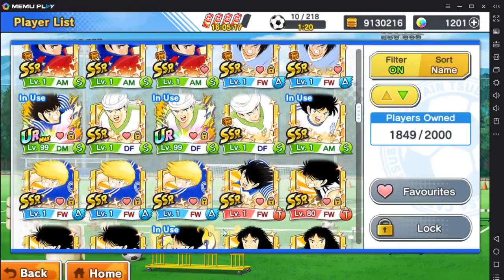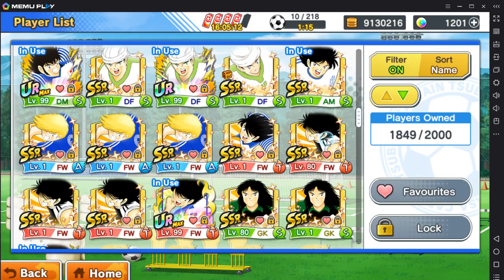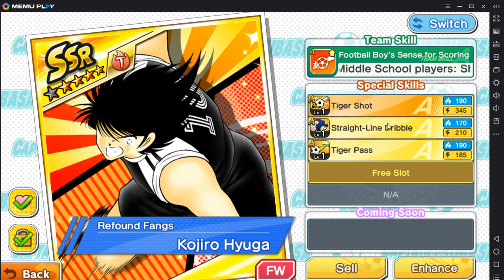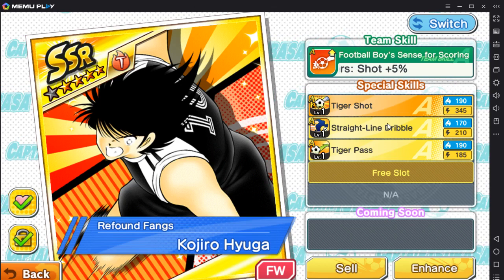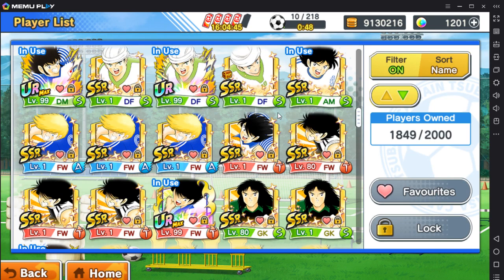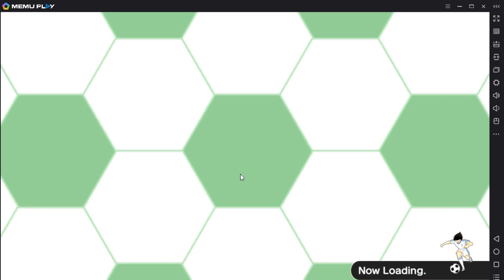There's also Refound Fangs who has an A rank shot — he isn't that great because it's an A rank. But if you just want to start the game and you see an SSR player, it's up to you. Rerolling will give you a better start. How do you reroll? The guide is on Reddit — basically you go to your file explorer, delete some files, delete a cache, then reload the game. So that's how you start the game — you want to get one of these players.